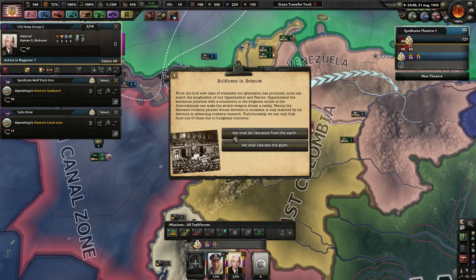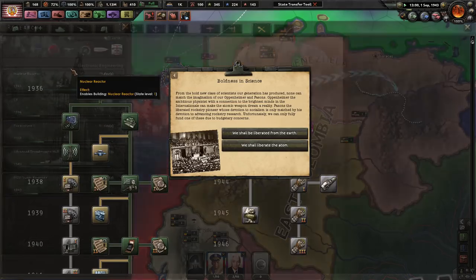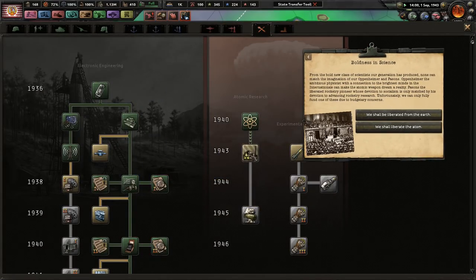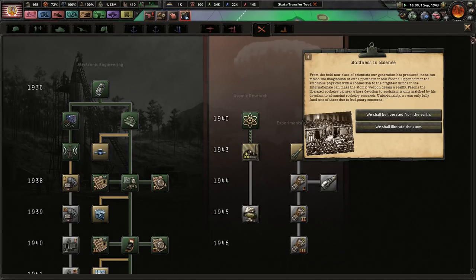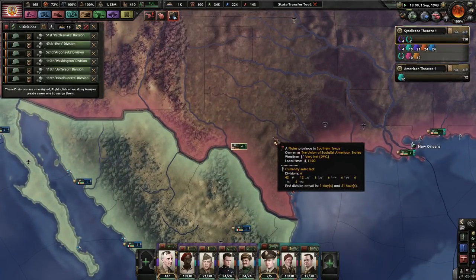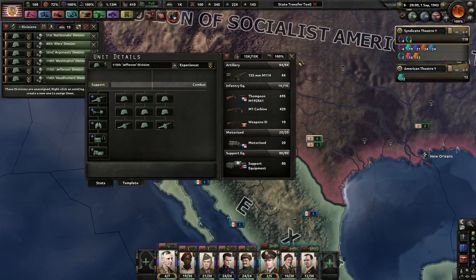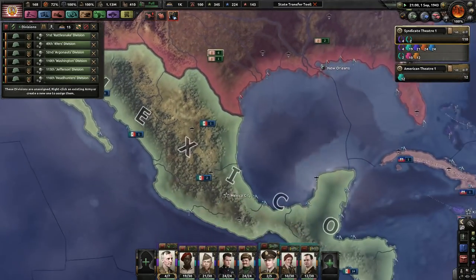Liberate from the earth or liberate the atom? If we do the atom we can probably get a bonus to nuclear bombs. Rocketry doesn't sound as fun - I like the atom! We got six more pretty good divisions - not bad.